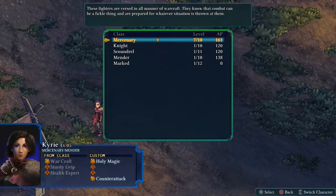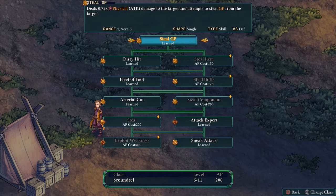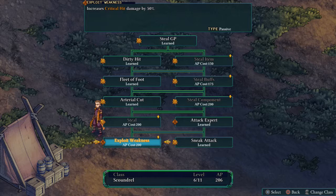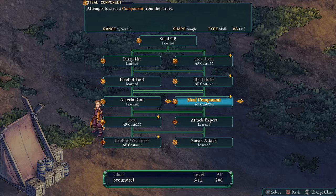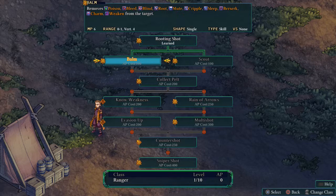Moving on to Reiner — we've pretty much maxed out his Scoundrel tree. Exploit Weaknesses gives critical hit damage by 50, which is pretty good but only counts if we get a critical hit. I think at this stage he may as well move on to the Ranger. Ritten Shot is pretty good to use, especially against strong enemies trying to close in. He does move up to some pretty cool abilities later in the Ranger tree.